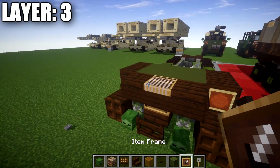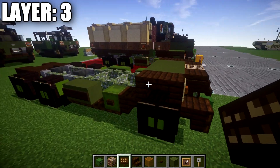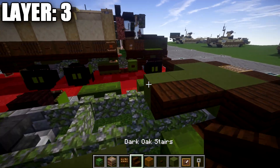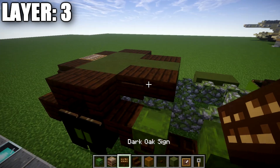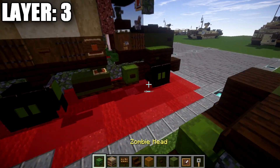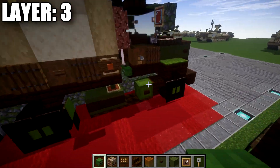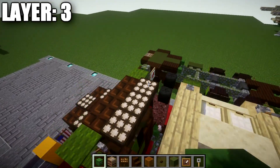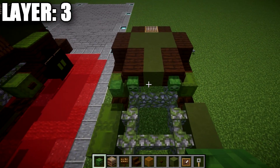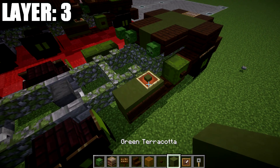On the front, place an item frame on those stairs and put an orange stained glass block in it for the hazard lights. Once that's done, place one and two green terracotta blocks back, two dark oak stairs along the sides, and two dark oak signs coming off the faces of those stairs. Then place a zombie head coming off these two blocks. Over on the left side, place an additional zombie head on this block — so that's only on the left side. Also place an item frame on top of this green terracotta block with a green terracotta block inside the item frame.